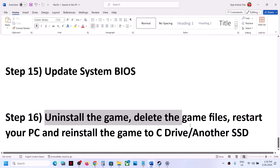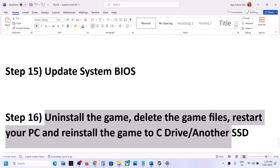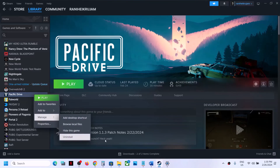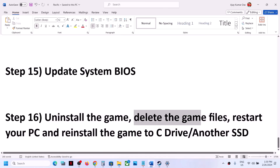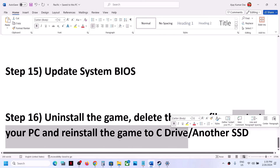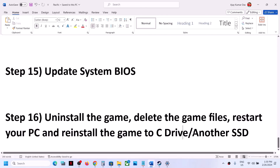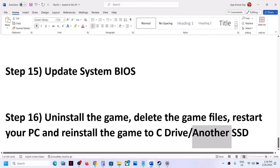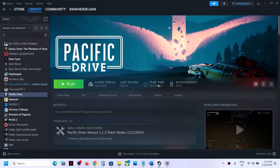The last step is to uninstall and reinstall the game to a different drive. Uninstall the game, go to the installation folder and delete the game folder, restart the computer, then reinstall. If the game was on another drive, try installing it to the C drive. If it was already on C drive, try a different SSD. One of the steps shown in this video should help get the game running. Thank you for watching — please like and subscribe.